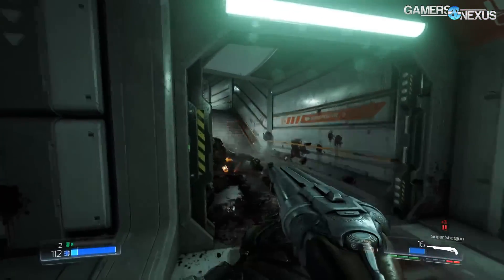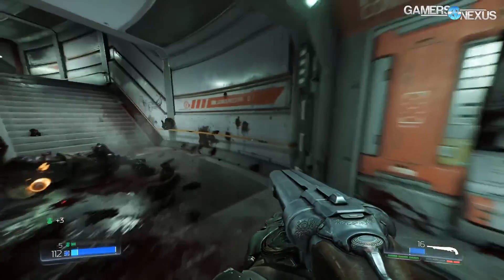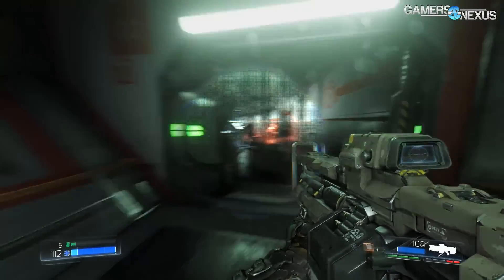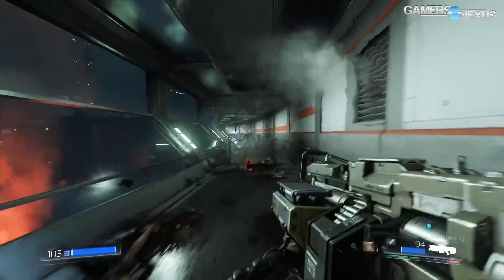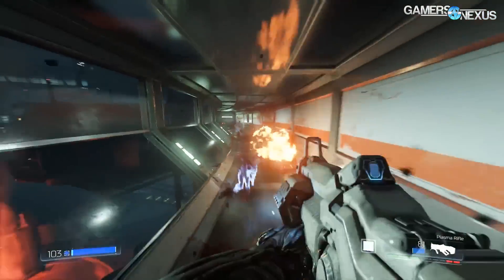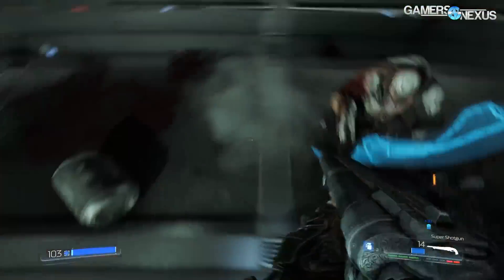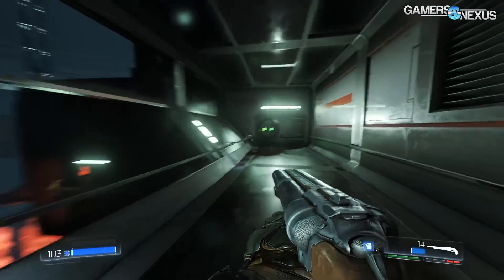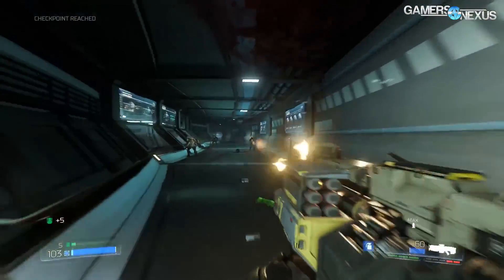That reduces a lot of the workload, which means that in instances where a CPU might start choking on the render thread or the physics thread, it is able to push that work over to the GPU. You end up with the really high-fidelity, high-frame-rate graphics we're seeing right now in the Doom demonstration presented by id Software. This is brand new gameplay footage, unedited by our team other than the voiceover.